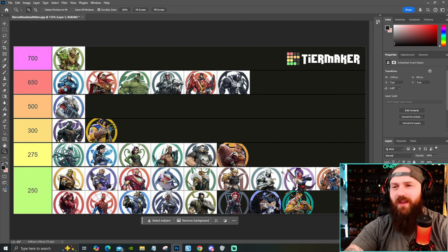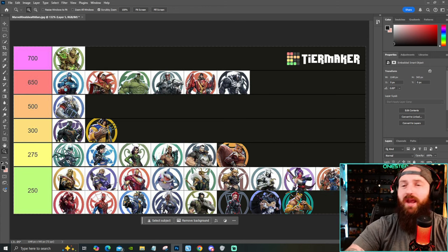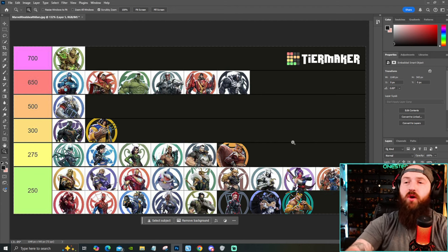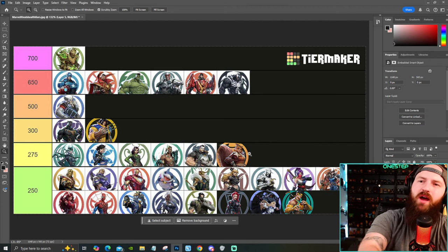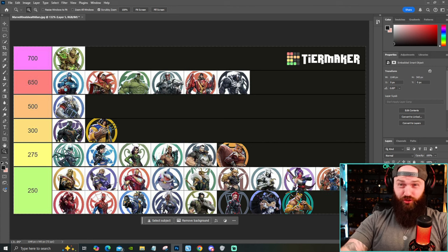At the 275 mark, having six characters just like the 650 tier, we got Hela, Luna, Mantis, Namor, Punisher, and Squirrel Girl. All these characters have some form of team-up bonus for certain characters, but health is not one of them as of right now. And then we have what seems to be most of the roster at the 250 base health mark.